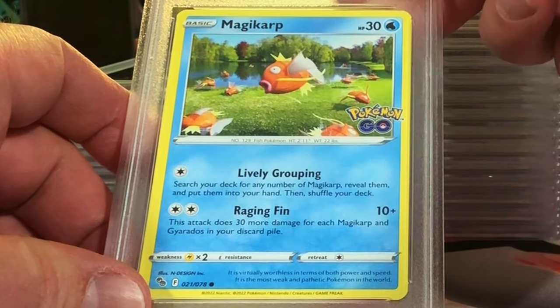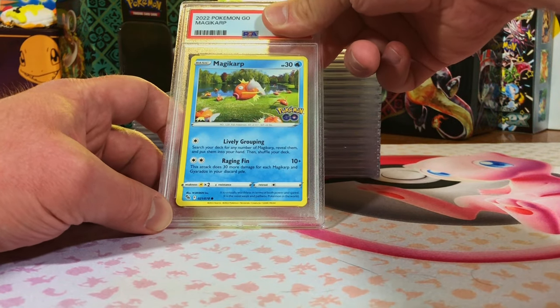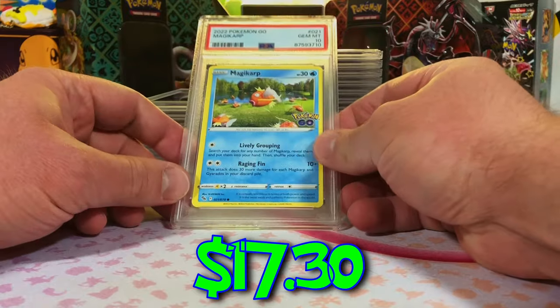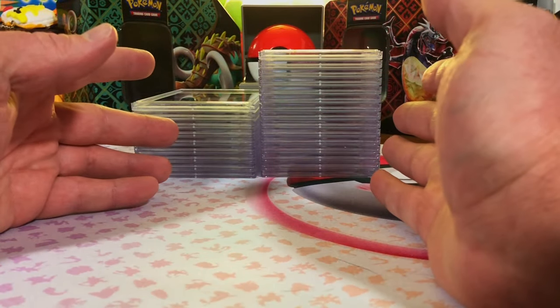The Magikarp from Pokémon Go. I'm having fun with this — it's probably a nine, the centering is off. Oh, very nice — we got the Gem Mint 10! Don't worry, the chase cards are coming. Trust me.